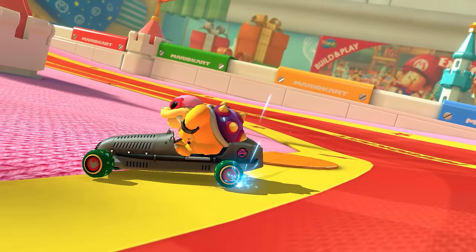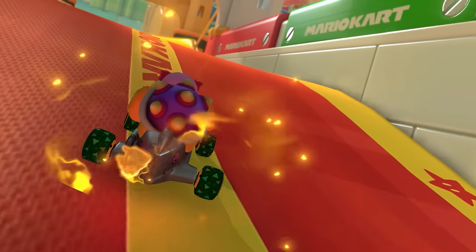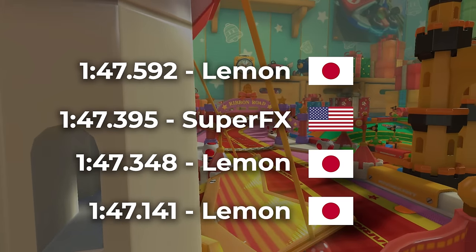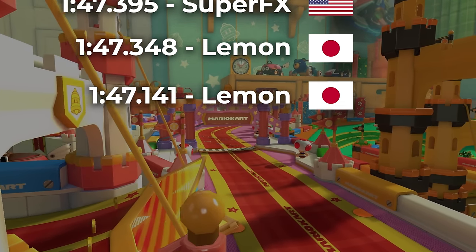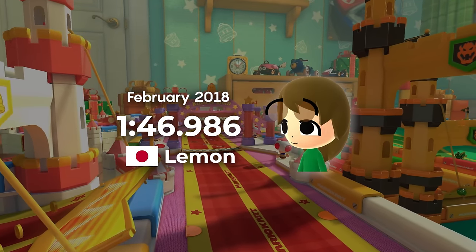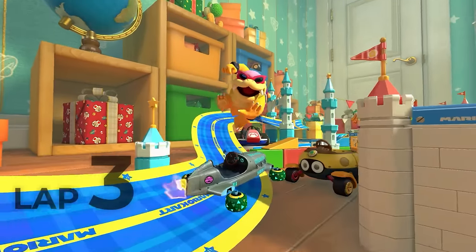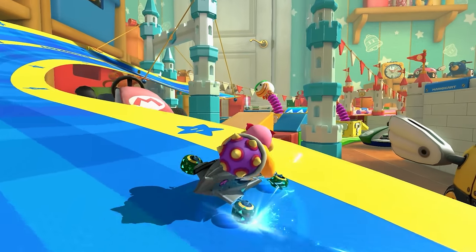With this, Lemon would improve the record many times, and Super Effects returned to learn the new approach himself, and they battled for the number one spot. The record went from a 1:47.7 to 1:46 in only a few days, and Lemon got the first sub-146 with a .986 — a great time barrier to break. Thanks to the new strategy that was found, both Lemon and Super Effects were now fast enough to reach the final wave just in time to get a second wave trick.